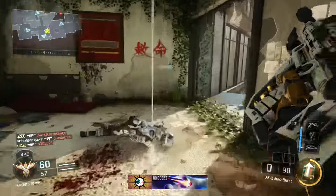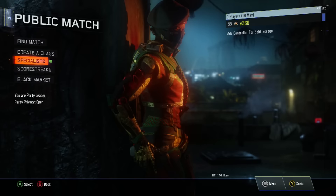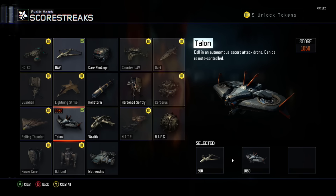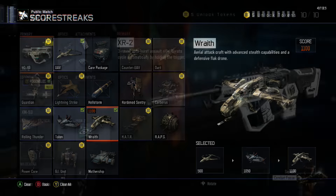Combat Focus also works for capturing objectives and a variety of other score-provoking actions. For scorestreaks, I recommend the UAV, Talon, and Wraith. The UAV will identify enemies on your minimap, the Talon will assist in guarding your perimeter, and the Wraith will stealthily dispatch enemies, helping to tip matches in your favor.